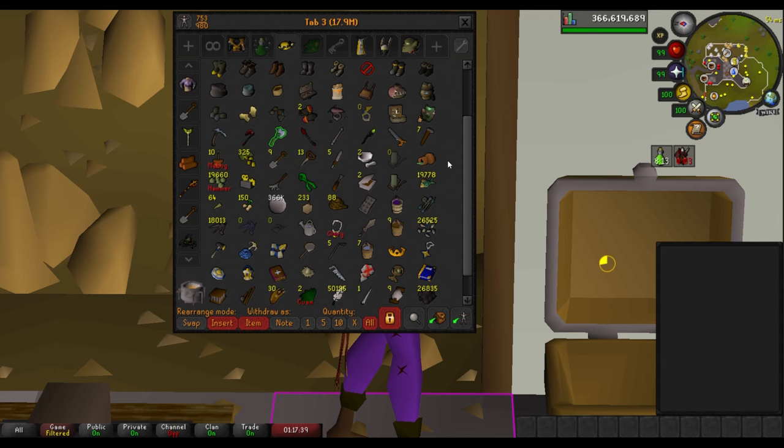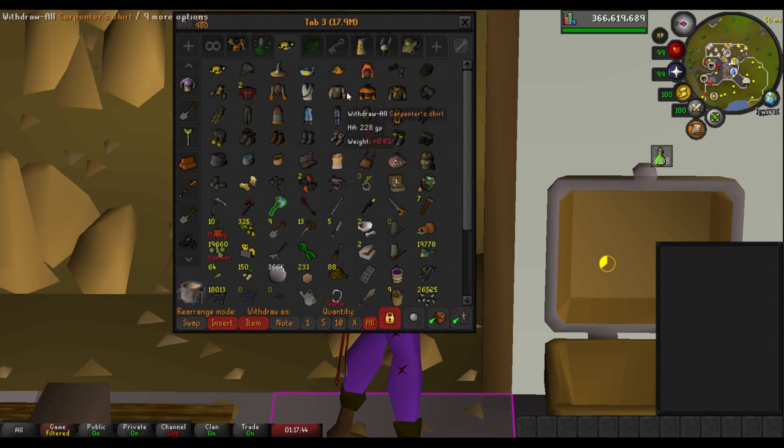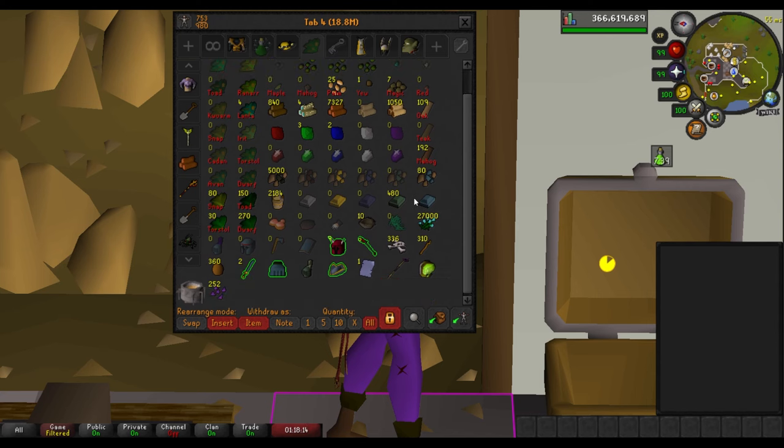Really not much in the skilling tab — it's pretty unorganized except at the top. I combined my loot tab with my resources tab because I don't really need any of these anymore, so I'm just going to be selling everything I get in here from now on, pretty much besides the redwood logs. I'm going to keep that stack until I get the pet and see how many redwood logs I get. We have about 18 mil in it so far from mainly Zulrah and a couple of clue steps.